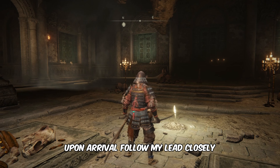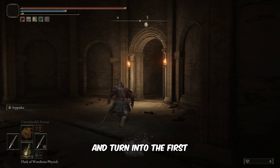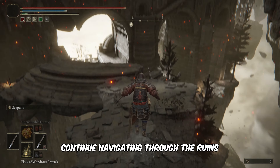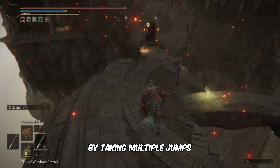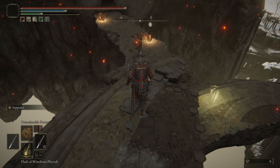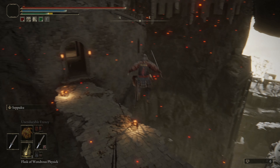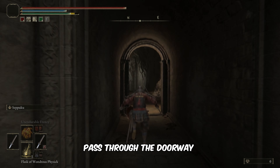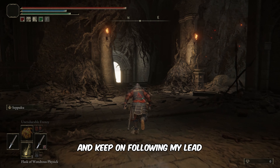Open the map and teleport to the Dragon Temple altar site of Grace. Upon arrival, follow my lead closely. Begin by heading north from the Dragon Temple altar site of Grace. Descend the stairs and turn left. Jump to the platform below and continue through the floating ruin fragments. Jump down the platforms until you reach a small dragon statue.